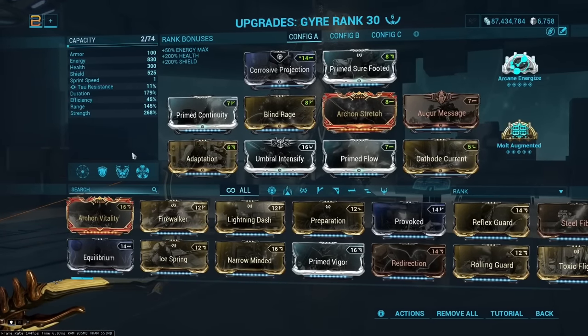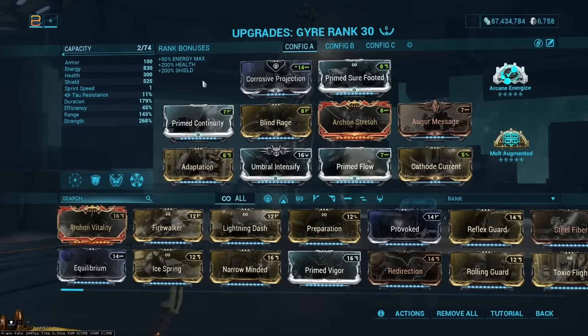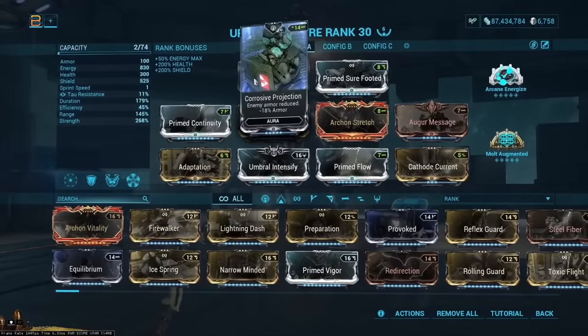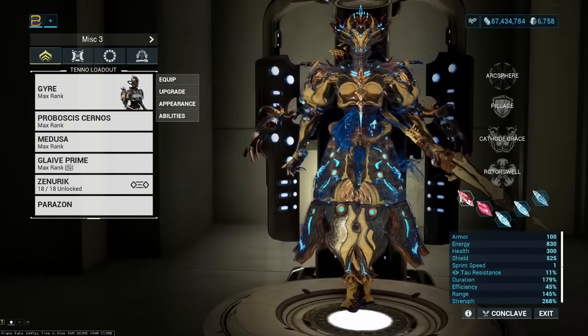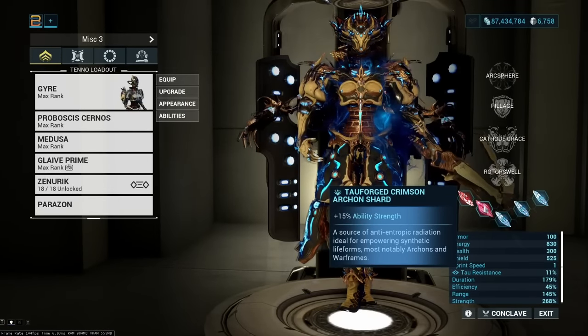This is absolutely phenomenal because it means you can be really greedy with your efficiency and energy economy, since your main expensive abilities will always be online. That allows us to go for this Blind Rage build, where we put in a ton of strength and get up to full armor strip on Pillage with the help of Gross Projection and Archon Shards.